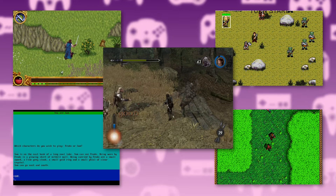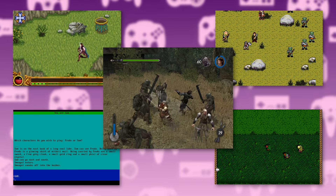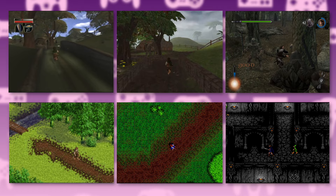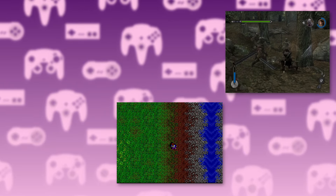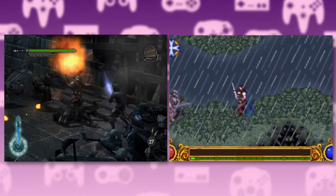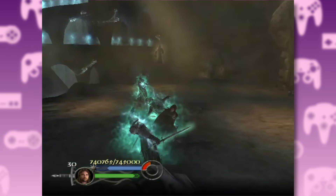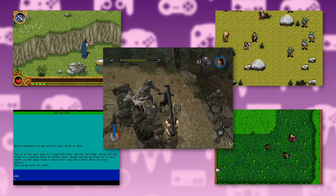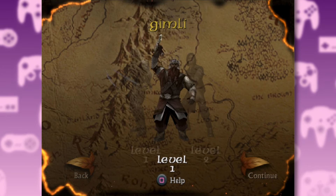And so, there we have it — every version of the Two Towers game. Things are a bit more streamlined this time around, mainly due to the poor sales of the first installments. There are fewer retro games and no Vivendi sequel, which pretty much just left the Electronic Arts games. And they're both pretty good in their own right — they lay the foundation for one of the greatest tie-in games ever made. But we'll get to that one next time. Please let me know your memories of the Two Towers games in the comments, and most importantly, who is your favourite main? Diehard Gimli fans, this is your chance to be heard.